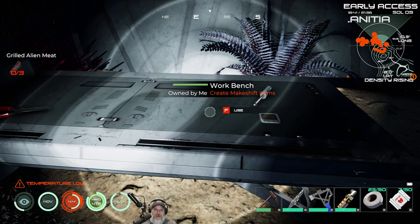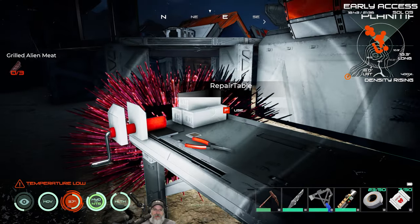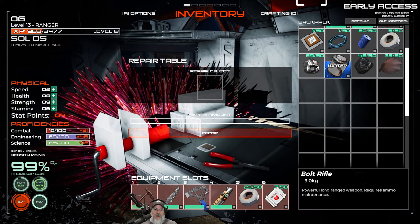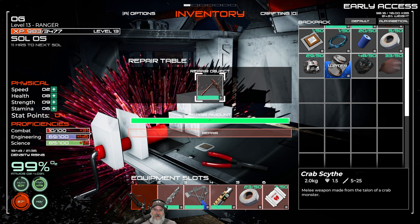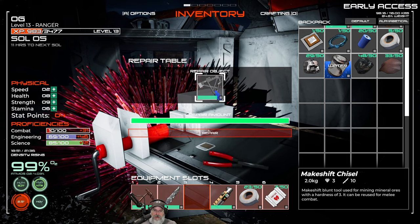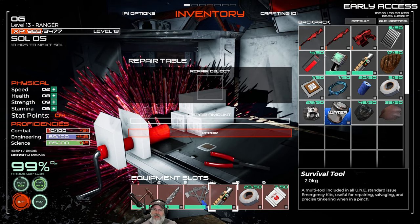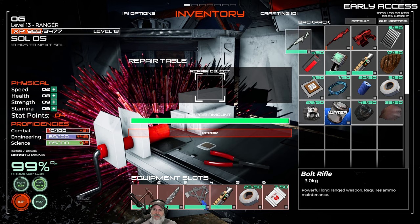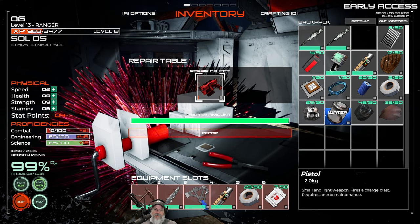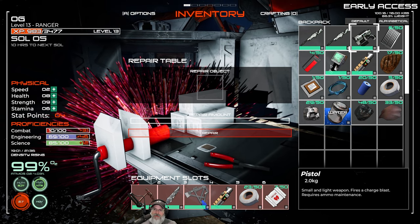Now if we look at these little bin things on the workbench it opens up the repair table. All you do is put your object in, click repair, and it's done — it's a beautiful thing. Let's repair our chisel. The multi-tool doesn't take damage. We're also going to repair both bolt rifles and the pistol. Now we have fully functioning guns!